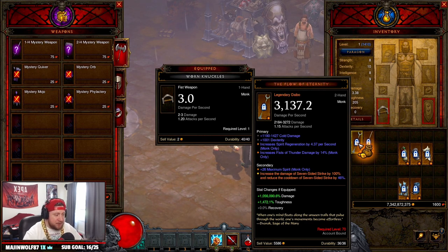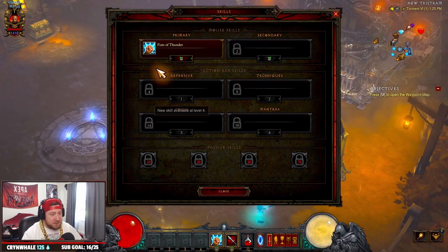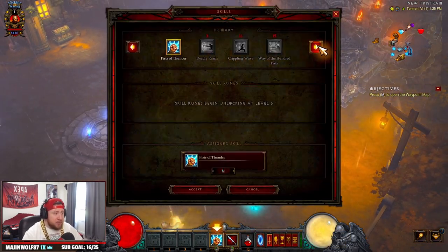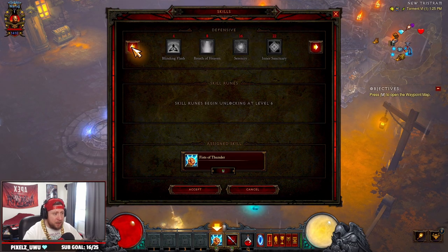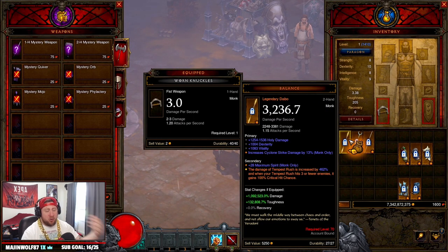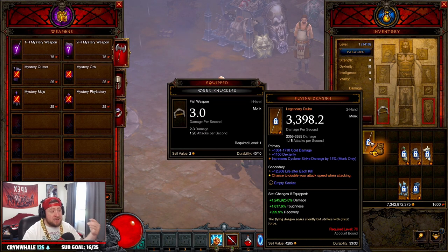Next is Flow of Eternity — it increases the damage of Seven-Sided Strike by 100% and reduces the cooldown by up to 60%, which is fantastic. Seven-Sided Strike you unlock relatively early, around level 17, so it won't take long. Wave of Light unlocks at 12 and Tempest Rush at 5, so Tempest Rush would be the earliest available, but even getting Flow of Eternity for Seven-Sided Strike is still very strong.